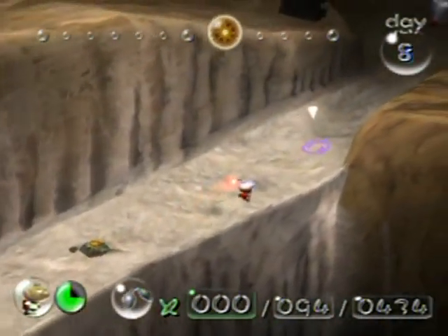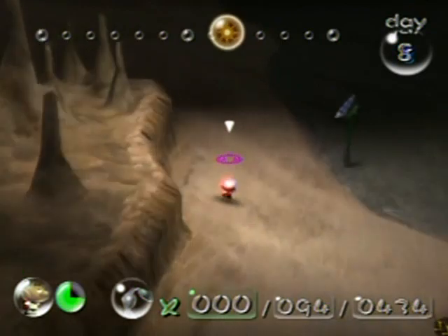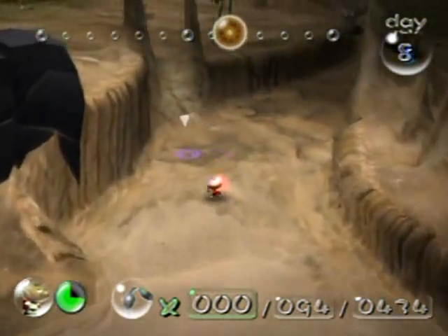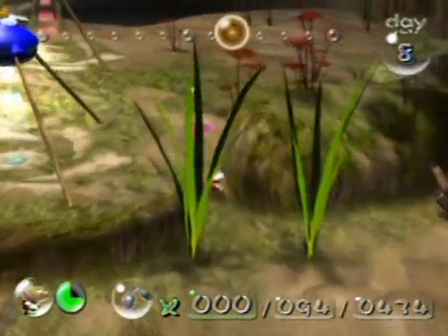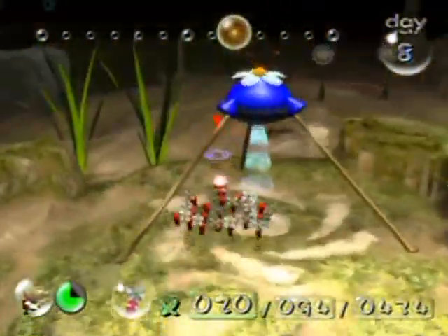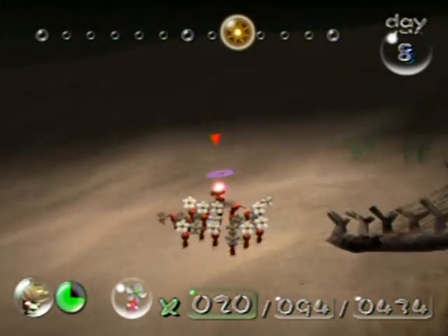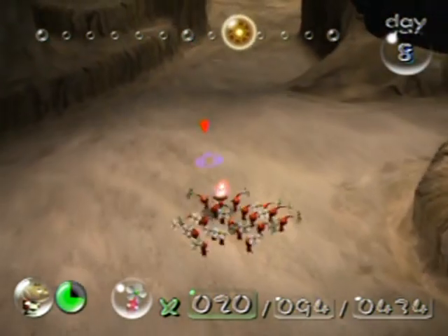Candy pop buds are these colored flowers — there are reds, blues, and yellows. You throw 10 Pikmin into it and they will spew out seeds of that color. The advantage is they don't change the number of Pikmin you have — they allow you to switch up your forces to solve puzzles faster. There's actually a point in the game where you must use candy pop buds to solve a puzzle. What I'm going to do here is use the candy pop buds to change my team to mostly reds.